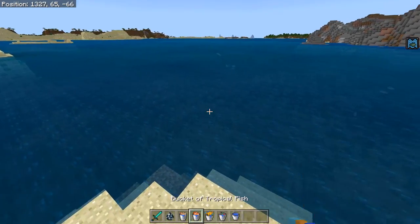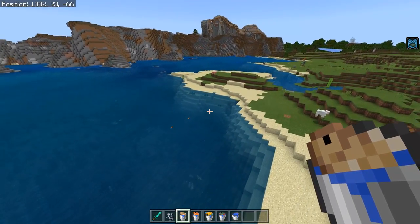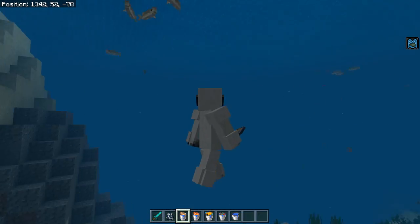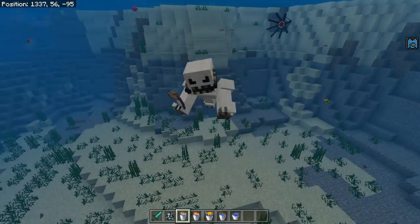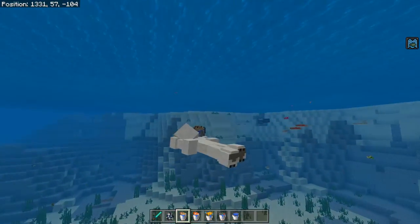It's gonna take a hot minute just to cover what we've got going on here. The first thing we should probably cover is the new water look. When you're swimming underwater - and by the way you can now swim - just go into third person or whatever you like and then try to run and you can actually swim underwater. That is super nice, very peaceful.